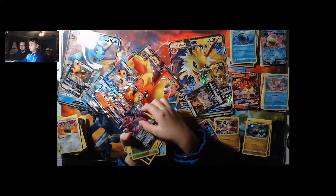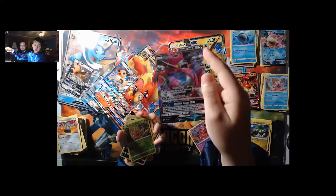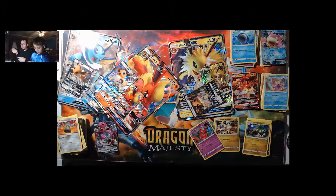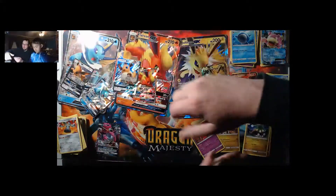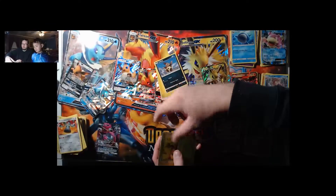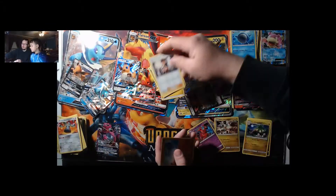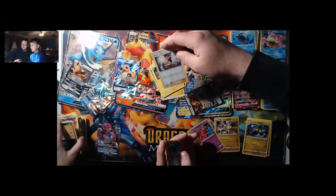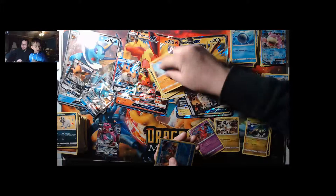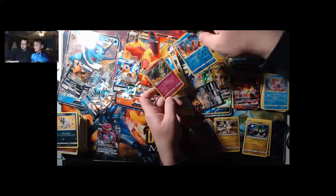That's our second Hoopa — I got Hoopa at the previous pull too. Pretty cool. Prize packs for Tiny. Alright: Psyduck, Vullaby, Squirtle, Helioptile, Exeggcute, Lone Graveler, Brock's Grit is back — shuffle in six Pokemon basic energy cards. Poipole, Gyarados, and Mimikyu with Copycat.